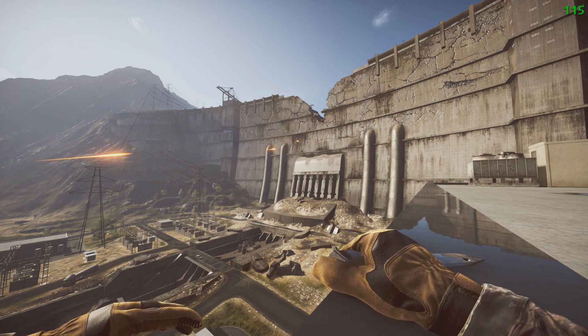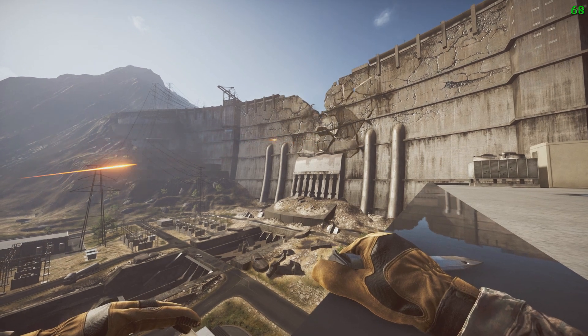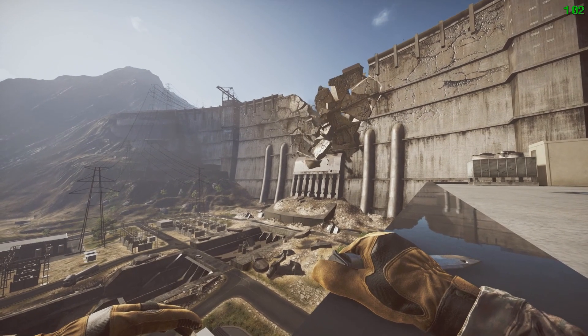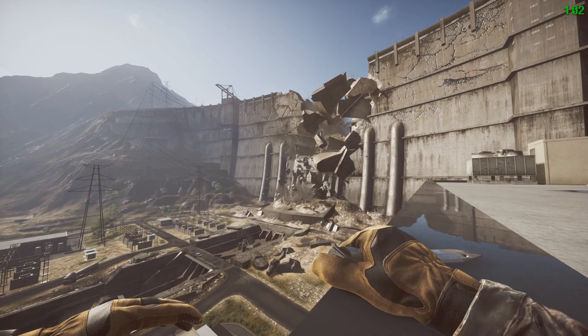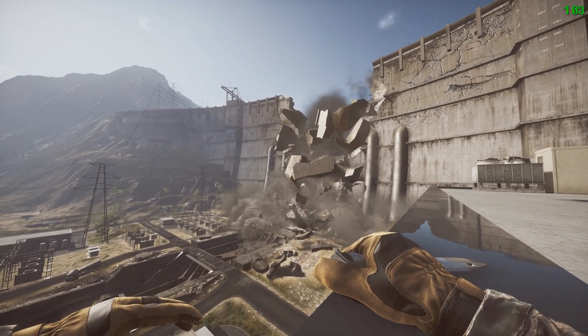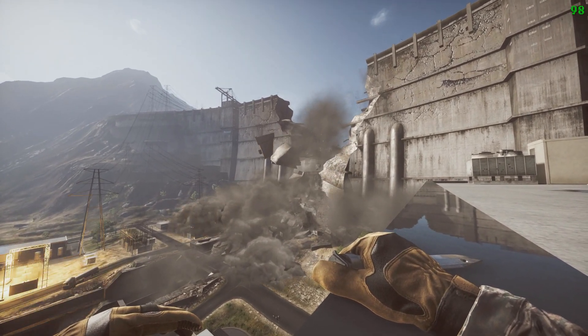If it was a nighttime map this would be a bigger deal — maybe force everybody to go on NVR or something like that. But for all intents and purposes it is pretty cool. I happily expected the water to come raging out at some point, but it never did. Seeing as how this is a hydroelectric dam, it would have been cool to see everything flooded out — but then what would you do with the rest of the map?